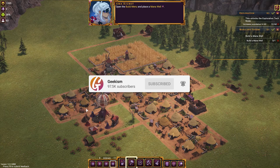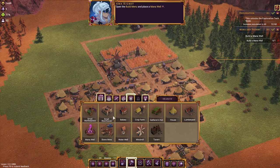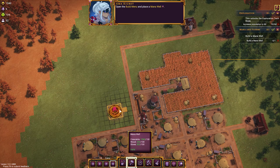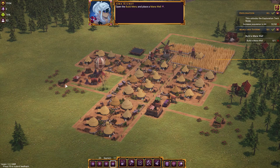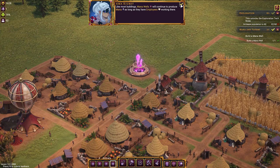We were hoping to build the tavern and have a look at the role-playing elements of the game. We need eight more people, which is five more houses. We've also unlocked a manor well, and I wanted to show you that. We've got 52 people — I'm purposefully not upgrading any houses because upgrading ends the demo. We've got stone and wood, plenty of each. Manor wells will continue to produce mana as long as they have employees working there, and from there we can place a totem.